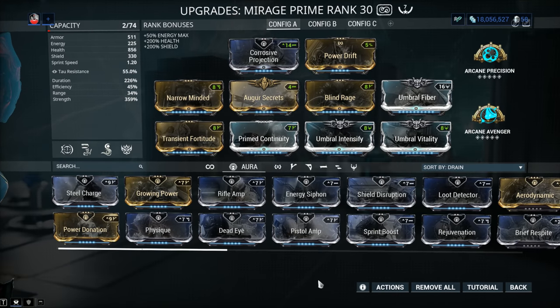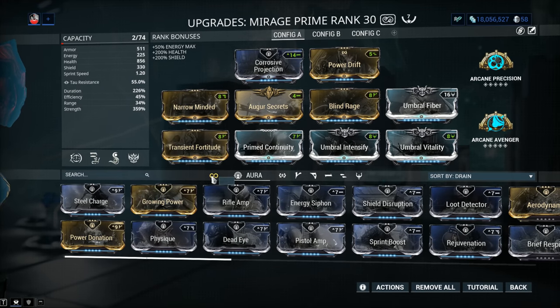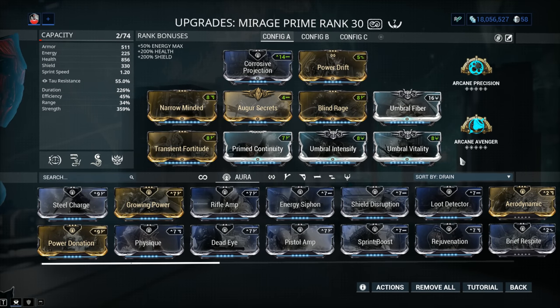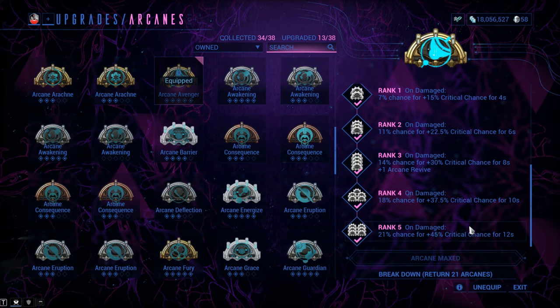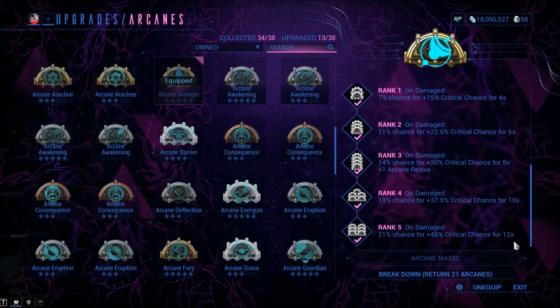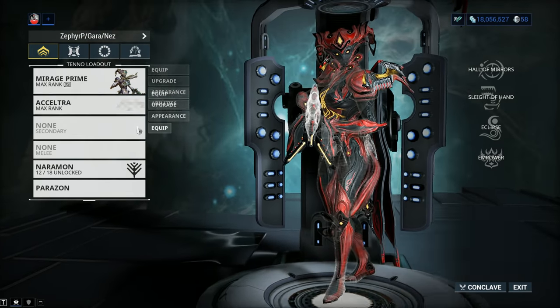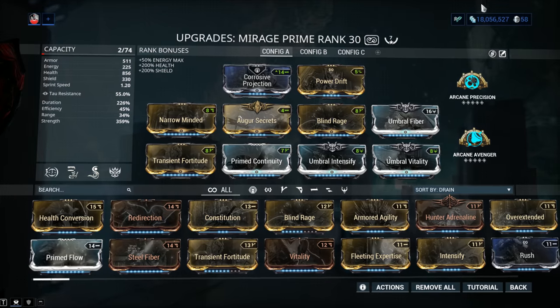If your build calls for sprint boost, rejuvenation, growing power, or whatever else, simply go for the aura you enjoy — you're not forced into Corrosive Projection. When it comes to Arcanes, these make a much bigger impact. Arcane Avenger R5 from the Eidolon Teralyst hunts on Cetus: 21% chance on taking damage for a 45% critical chance boost for 12 seconds — the most powerful offensive Arcane in Warframe. It applies to your primary, secondary, and melee simultaneously.